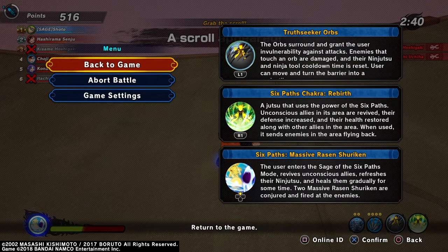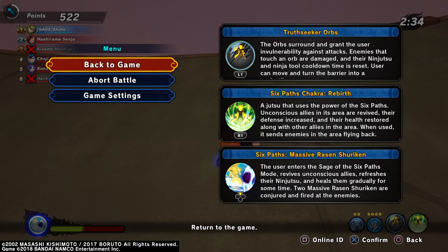And the super move: Six Path's Massive Rasen Shuriken. The user enters the Sage of Six Path's mode, revives unconscious allies, refreshes their ninjutsu, and heals them gradually for some time. Two massive Rasen Shurikens are conjured and fired at the enemies.